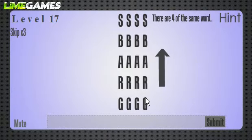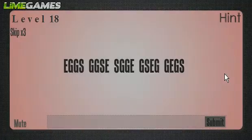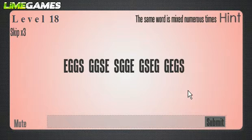This one's pretty easy. There are four of the same word and the words are going up — four grabs going up. Next, the same word is mixed numerous times — those are 'scrambled eggs.' It's really nice that they gave you that first one correctly, and the hint says the same word is mixed numerous times.